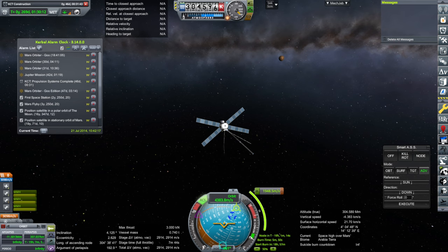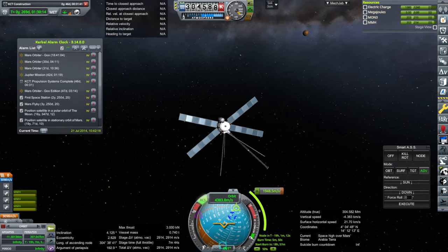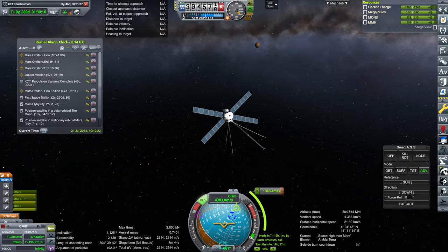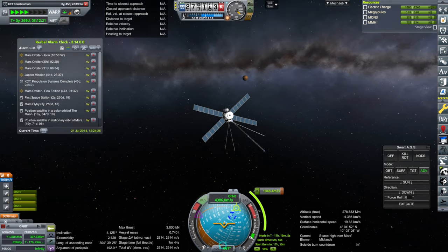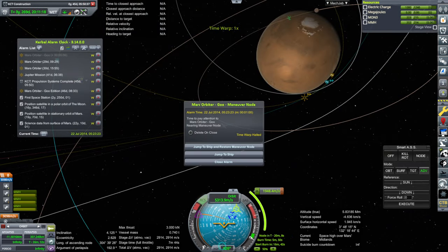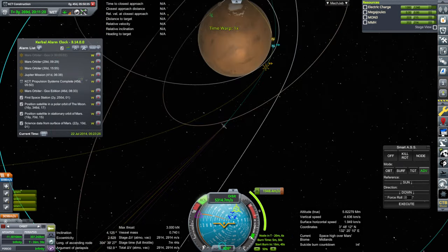One of the CubeSat batteries has a short circuit on here. If we stay focused on it, it's going to have more of those failures. Unfortunately, our burn is right when the other one's coming in, but we'll get this one done first. That one is coming in — I'll just leave that alarm for now.